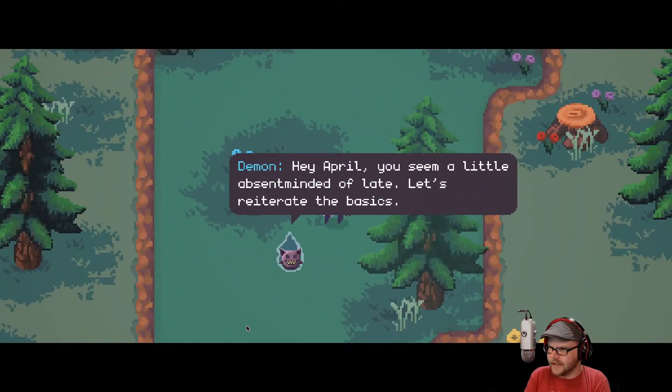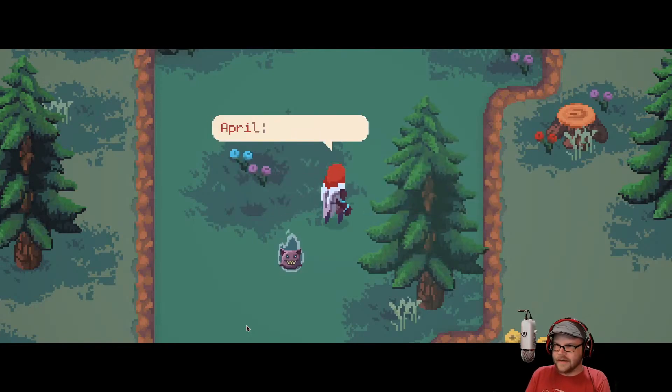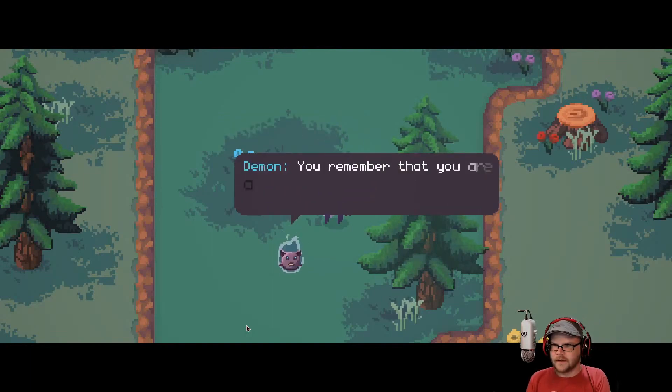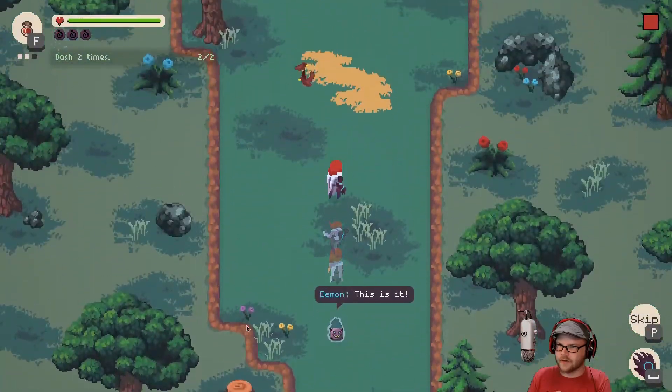Hey April, you seem a little absent-minded of late. Let's reiterate the basics. Let's do that. Glad to have you here, Dave. All right, says April. You remember that you are able to dash with E, don't you? Let's give it a try. So we can go E dash, E dash. Don't forget that.